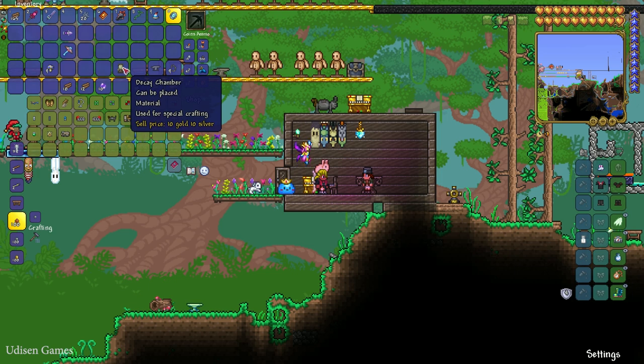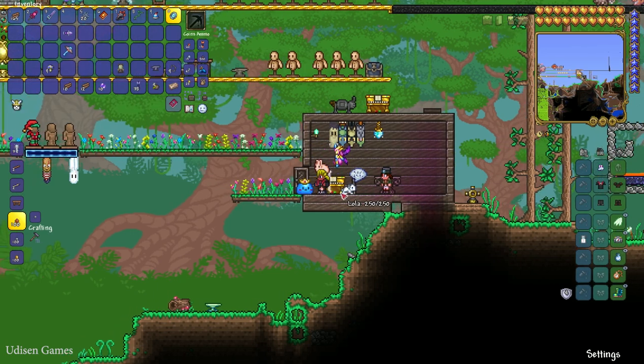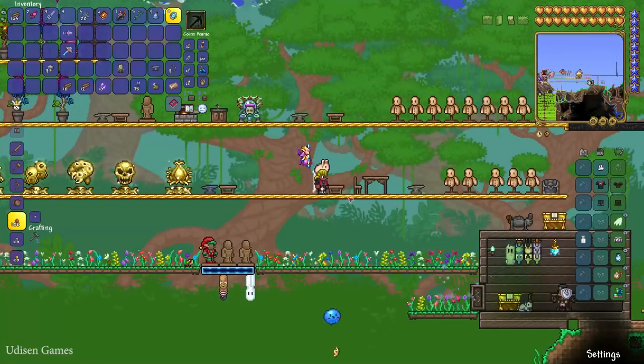But anyway, if the Steampunker sells you only the Decay Chamber but you want the Flesh Cloning Vat — not a big deal. Use the Decay Chamber, then Souls of Night, find a workbench, and craft your item.